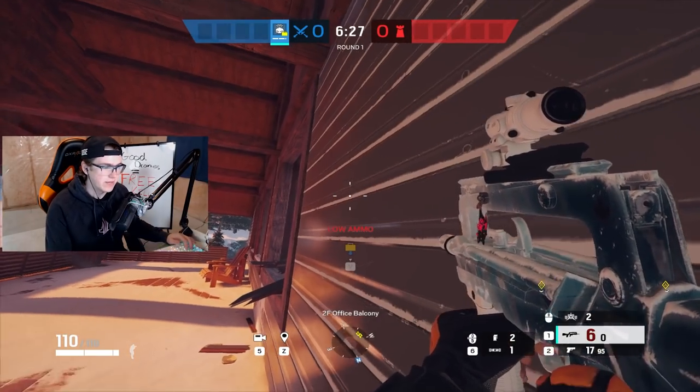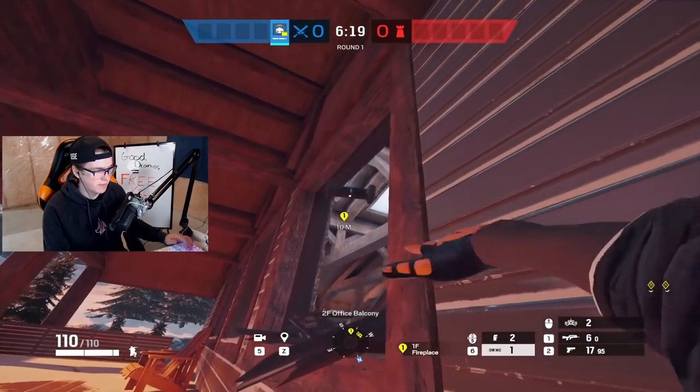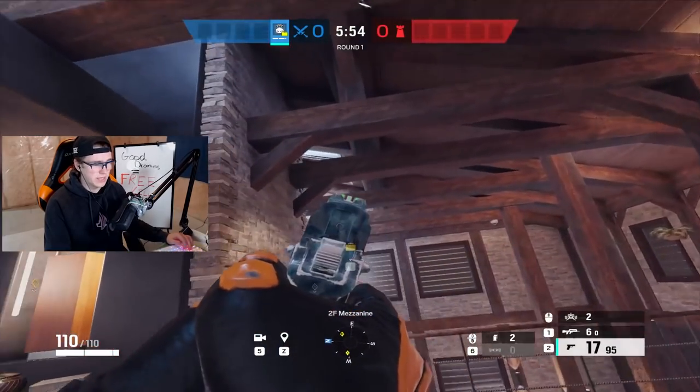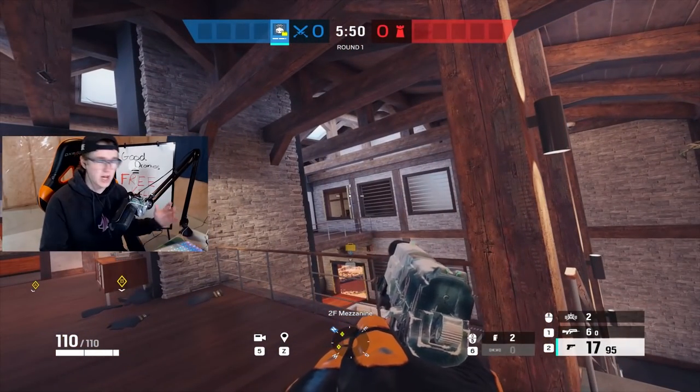This is probably the best fireplace drone that you can possibly use. You can actually bank your drone off here and land it in the rafters of lobby. The rafters drones are absolutely huge. Most people aren't looking up in these beams for drones midway through the round when they're getting shot at and pushed from different directions.